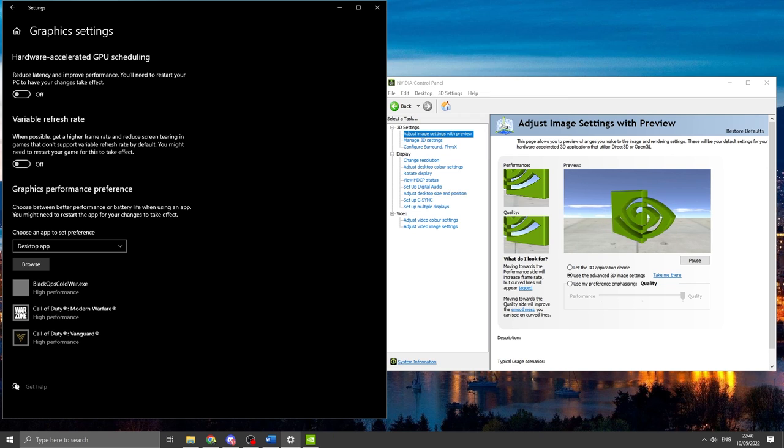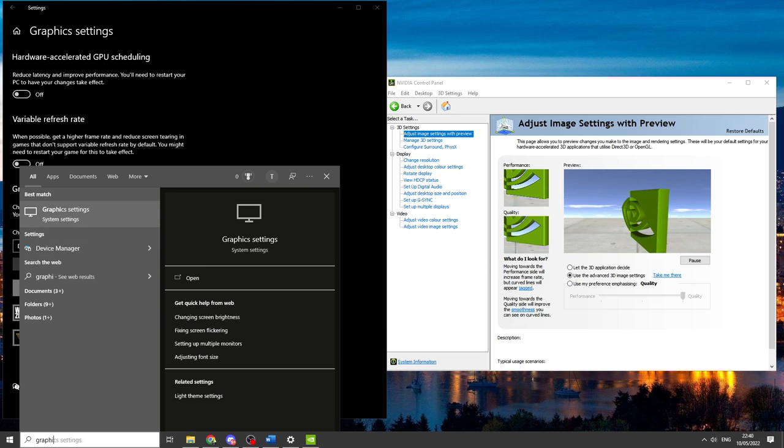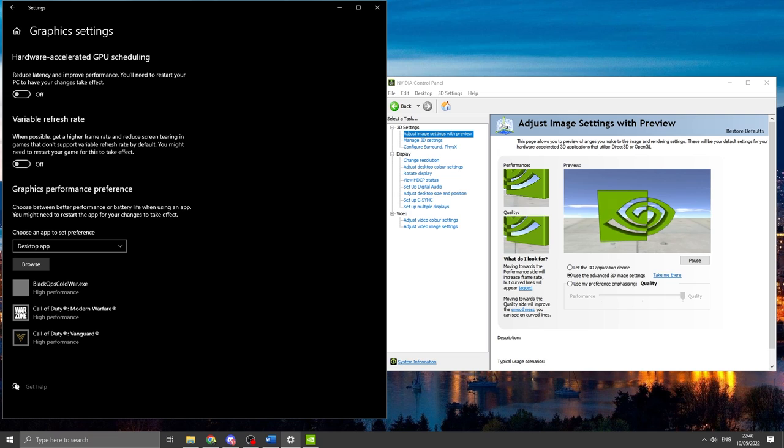My third Windows point is hardware accelerated GPU scheduling. Find it by searching 'graphic settings' in the bottom left — click it and the page comes up. I've tested this on myself and friends with different PCs and seen a lot of videos on it. It should always be on regardless of your system, but test it yourself — it's very personal to your setup. For me personally I had a lot more stuttering with it on, whereas a friend with a similar spec PC had no stuttering.